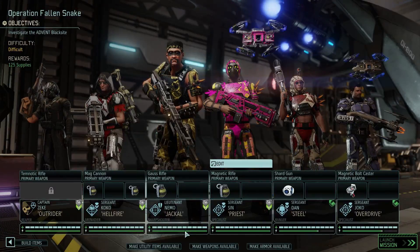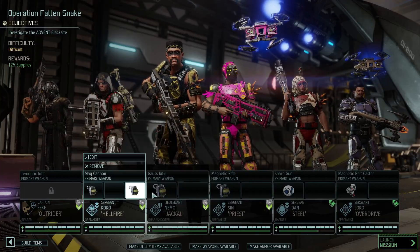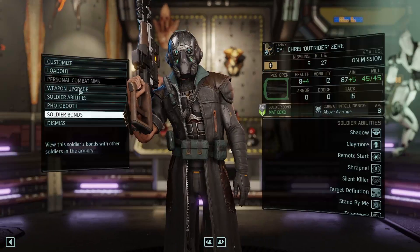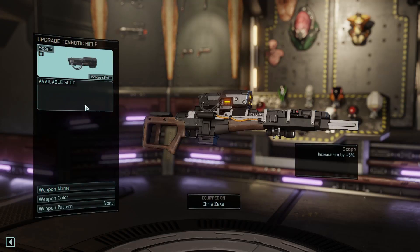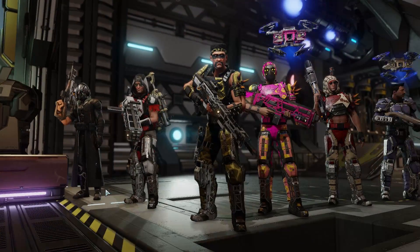Make armor available. Make weapons available. Make utility items available. As you can see, we have extra abilities - I mean we have extra slots. So I guess you are properly loaded. I don't think we got anything to upgrade your weapons right now, which is kind of sad.